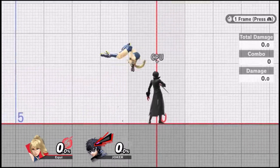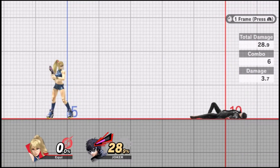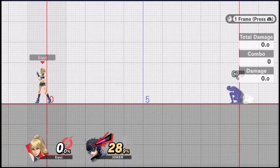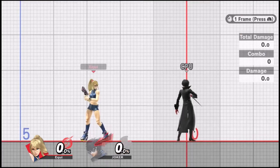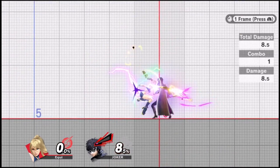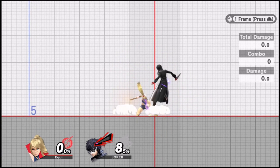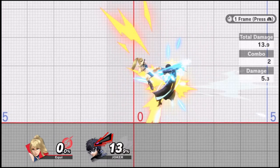The first is Nair into forward air into fast fall into jab. It registers as true — six hits, 28.9% when all moves are fresh. That's a quick 29% and it sends the opponent far to the side, so if you're trying to get an early edge guard situation, this is the combo to go for. To perform it, you want to hit the Nair close. You can see I hit him, I land, and since I'm so close I can just hold forward, jump, and attack to buffer that short hop forward air.